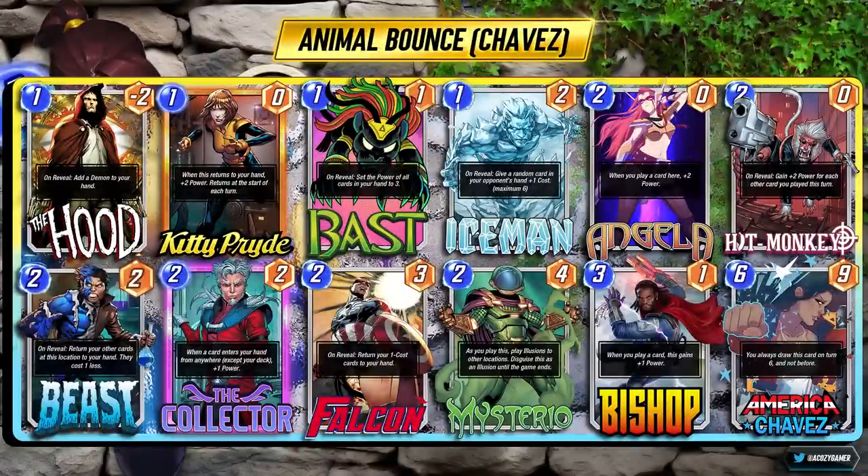The other version of the deck has America Chavez, and you're looking to get some big combos off. A small tip: I like to play Hitmonkey down typically around turn three or four if I have Beast in hand alongside another one drop, and bounce him back to get a double proc on the monkey. The Collector is just pure stats — you have cards like Hood, Kitty, Beast, and Falcon to feed loads of stats, plus you get lots of demons. Don't let the low power fool you — Bishop and Angela's stats are also going to be through the roof.